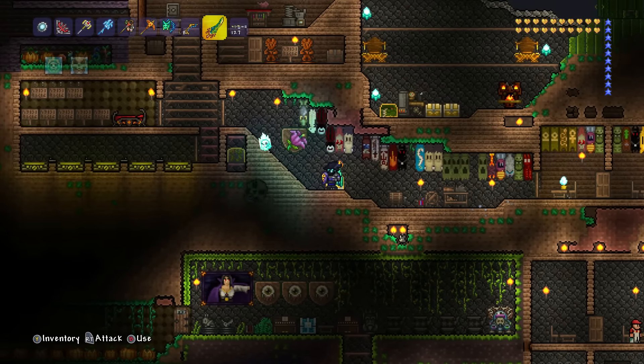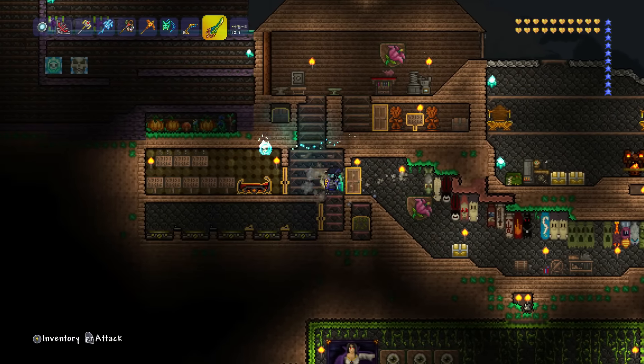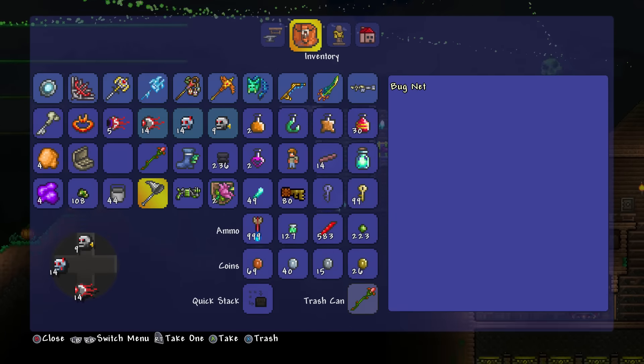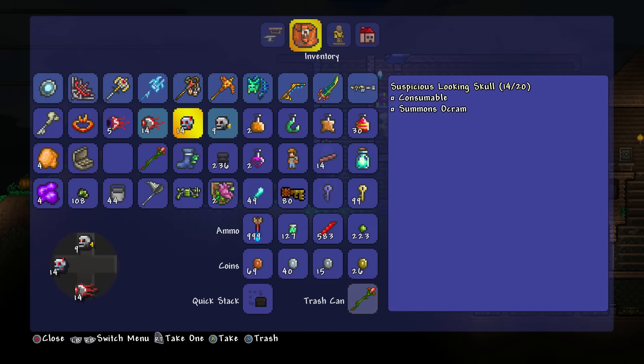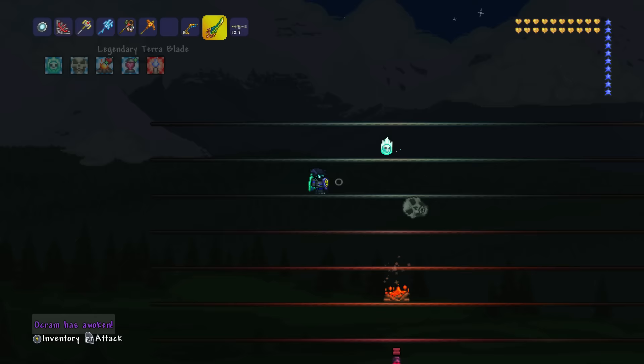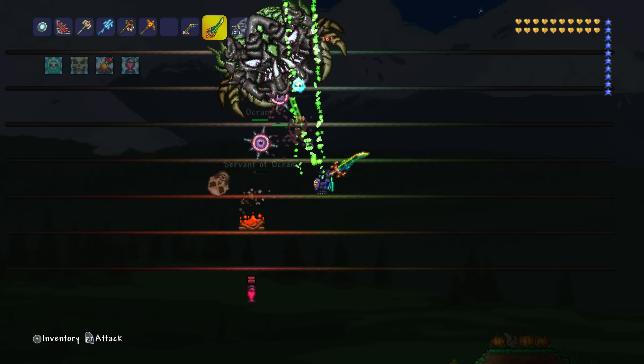One of the big things I really like is the Terrorblade is now auto swing. Look at that. Should we test the damage on a boss? I'm going to summon in the Ocram and see how it bodes against our Terrorblade — it just wasn't auto swing before, so now let's test it.